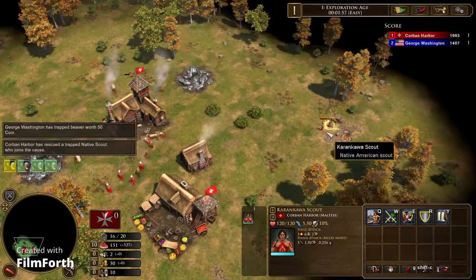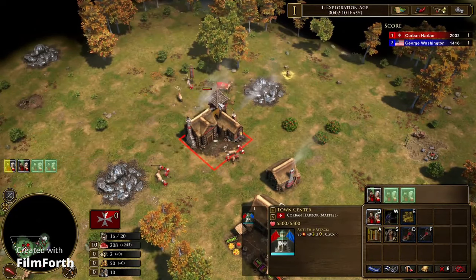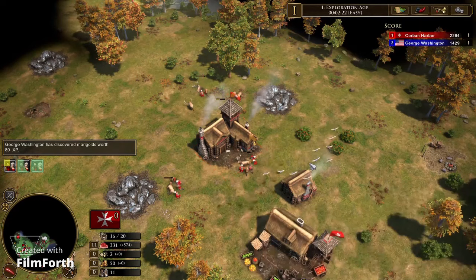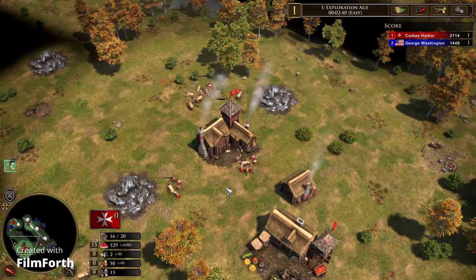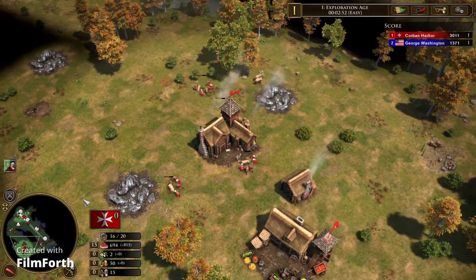That's what your Age 1 should look like 90% of the time: collect your crates, queue your villagers, send everyone to food, build a house, and you're good. Learning how to do this will give you a much better starting economy, and it's mostly universal for whatever civ you're playing. The sole exception is Italy, as their Age 1 is kind of weird and quirky — but that's a topic for another day.